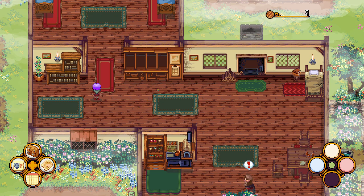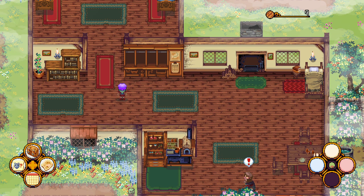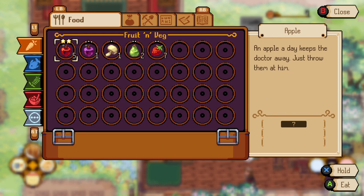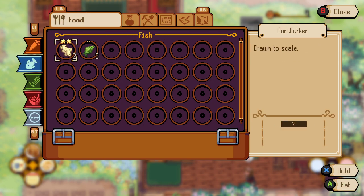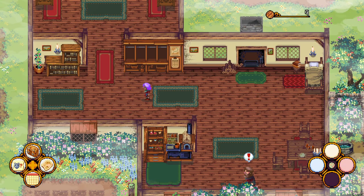It looks like you just move around with the thumb pad and the other one controls your direction — the direction you're looking. If I want to use my tool I can use the D-pad, and if I want to look at my backpack I push up on the D-pad and that activates it. I can use the D-pad to move around or use arrow keys. LB and RB move tabs, left trigger moves categories, B closes, hold to eat.